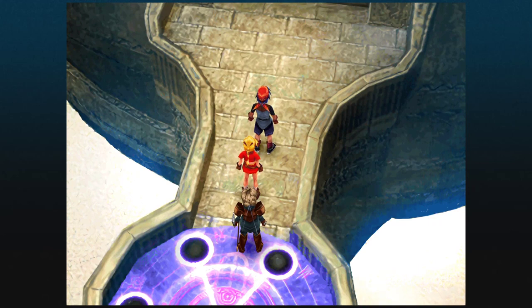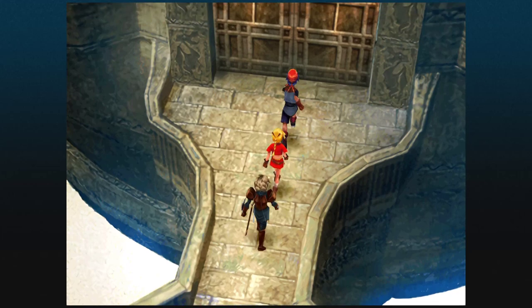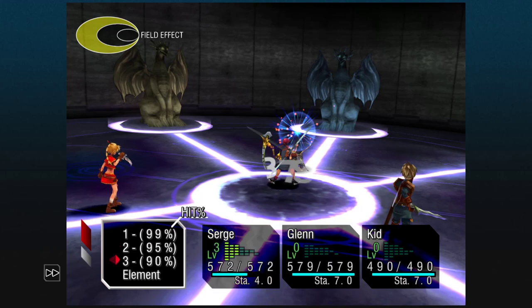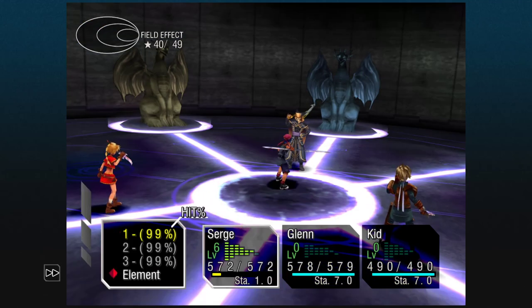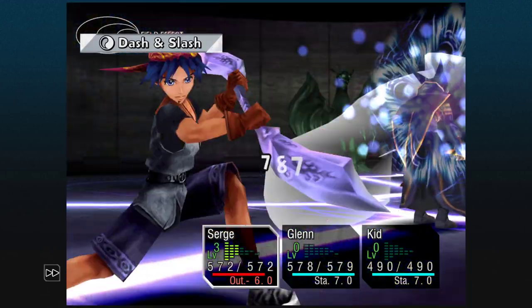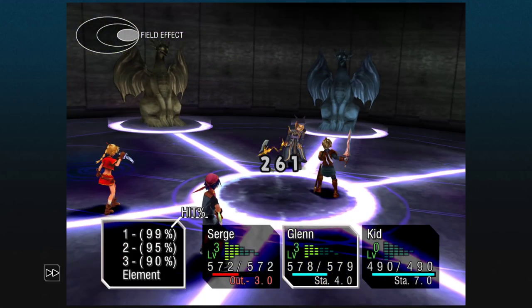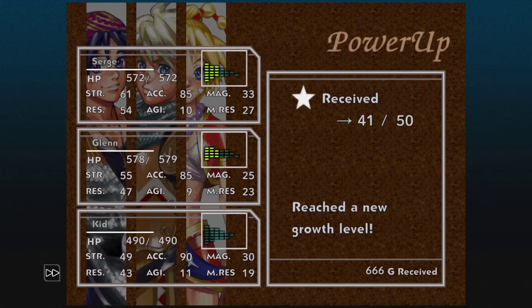And then I will show you the fight when we become Lynx against our party. Those things are a little different. We're back, and this is the first half of the fight when we are still ourselves. I want to show aspects of this fight to show that we completely outpower any enemies we could possibly face at this point. We do loads of damage and the enemies cannot hold on at all. They seem to have a little more HP — I remember the enemies around here having about 1,000, and I did close to 2,000 that time.